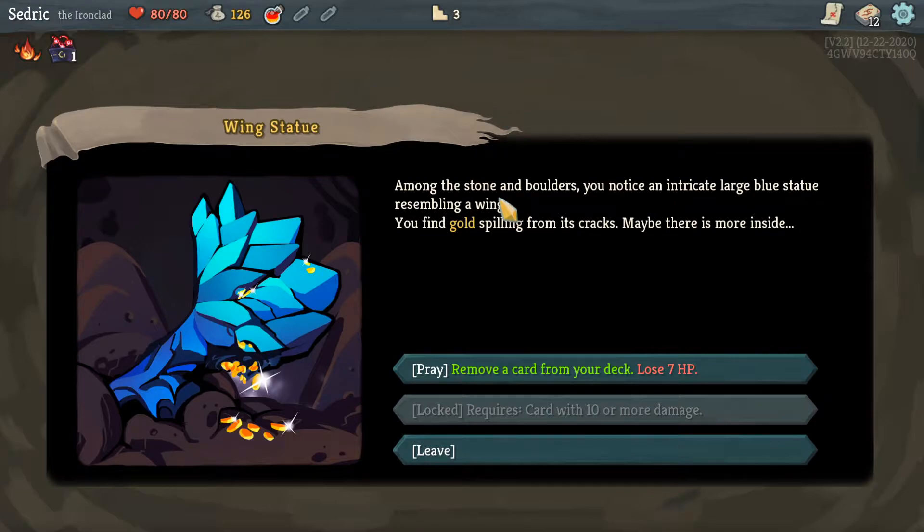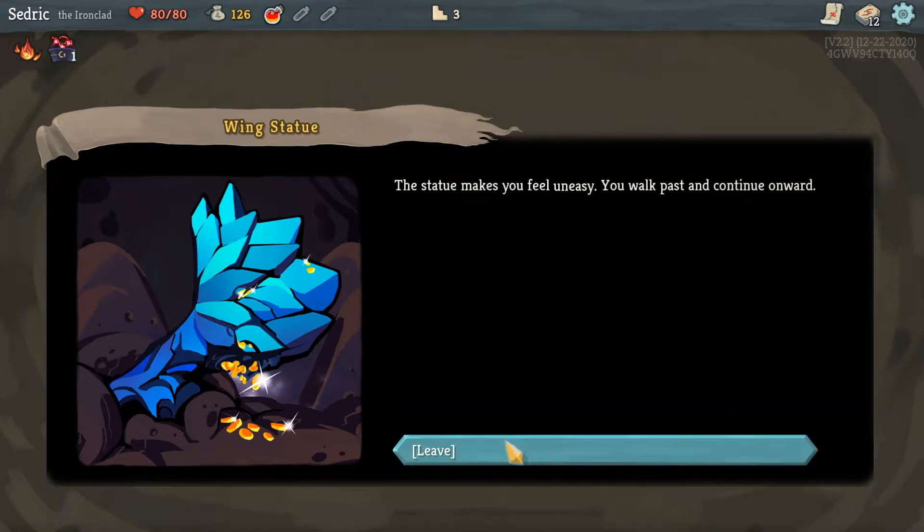Among the stone and boulders you notice an intricate large blue statue resembling a wing. You find gold spilling from its cracks — there may be more inside. I could remove a card from my deck but I lose seven HP. No, I don't need to do that.